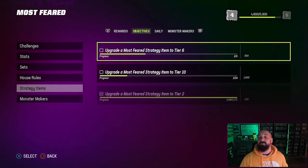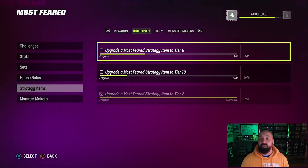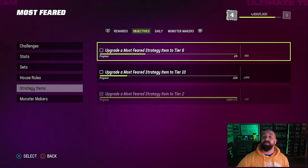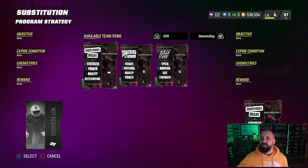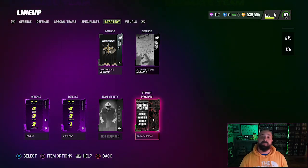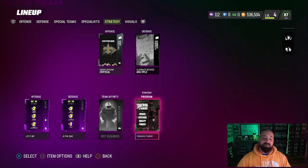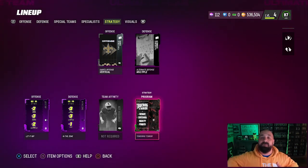To recap: play through solos to level up your field pass; the level two reward gives you the strategy items; play solos to earn collectibles; use collectibles to upgrade strategy items and get at least one to tier 10. To equip them, go to your lineup, then to the strategy section, then down to Program — this is where you apply them. If you don't see them, sort by newest and they'll pop up. They only affect Most Feared players and only work against CPU in solos, solo battles, and the current house rules. Hopefully this helped — thanks for watching, I'm Popular Stranger, peace.